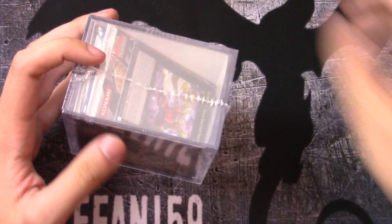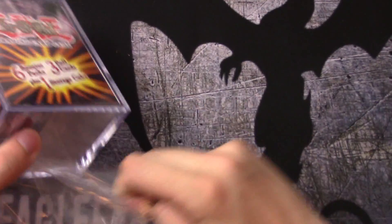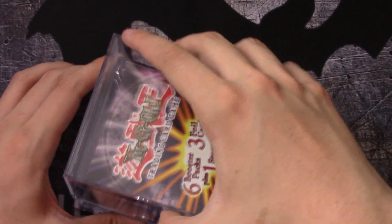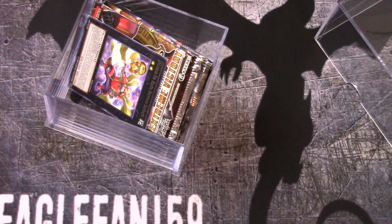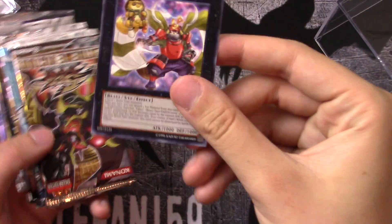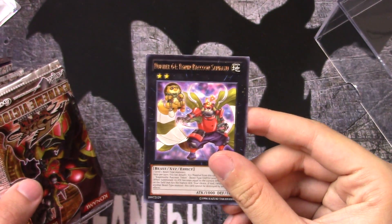You never know really what packs you're going to get inside, so I'm going to go ahead and open this up. We get our first foil — number 64, Ronin Raccoon Sandao. It actually used to be played in that one Baby Raccoon deck.